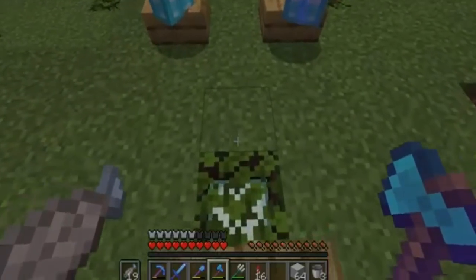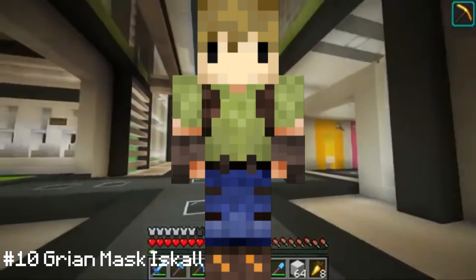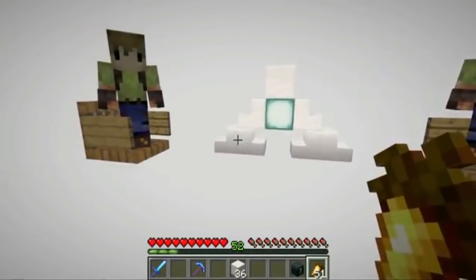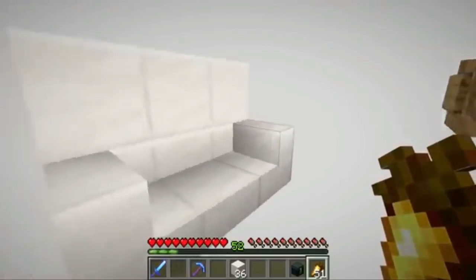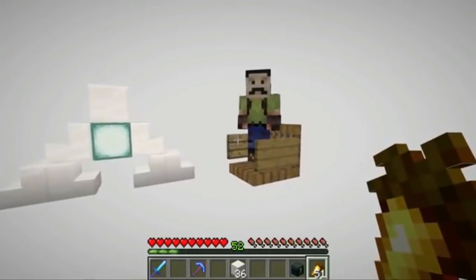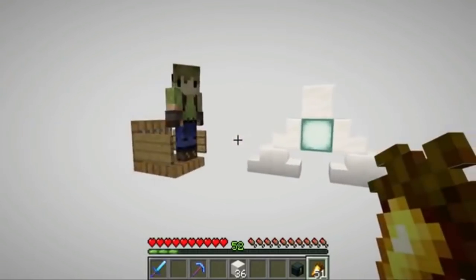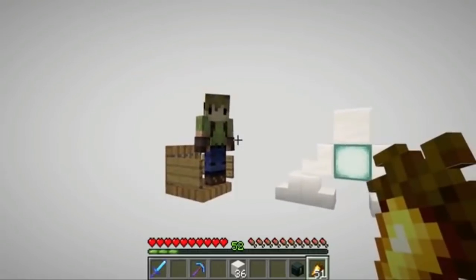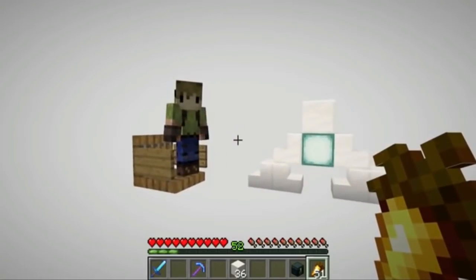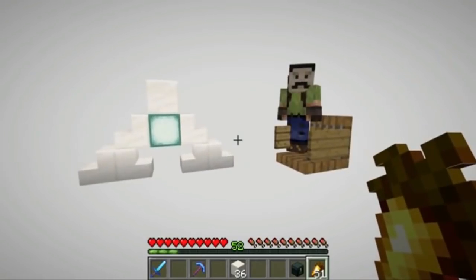Moving on to number 10: scoring just a tiny bit higher with 9.5 points is Grian Mask Iskall. This skin appeared in a conference between Iskall and some very interesting-looking Grian and Mumbo. Because it did have a small but significant role in the episode, it gets a 2 out of 10 for plot and a 2 for detail. A 3 in creativity because this was fun to watch, and a 2.5 in opinion — I kind of like the cool mask idea, but there isn't much to it.